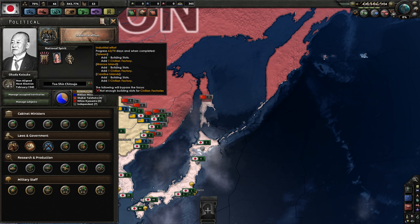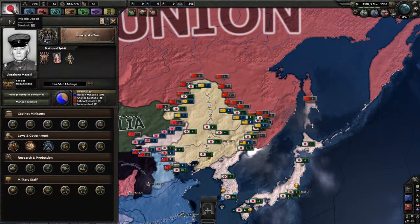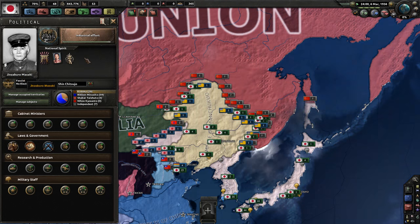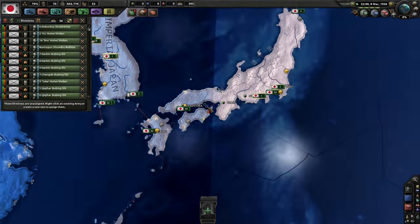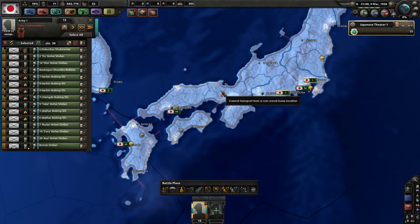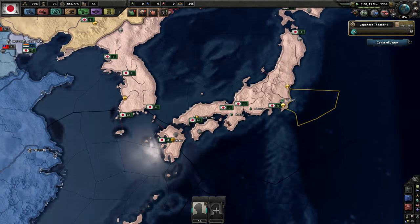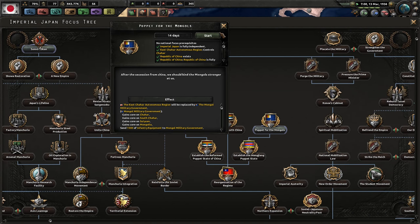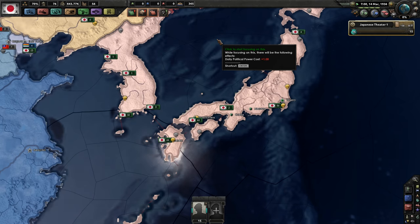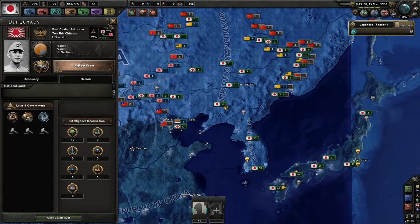Kodoha victory: the coup led by the Imperial Way faction — also known as Kodoha — has been successful due to the sudden cabinet reshuffle ordered by the emperor. Today marks a new chapter for Japan, for the emperor. So now we are called Imperial Japan and we are led by Kodoha — making us fascists. Jinzaburo Mazaki is the leader. He had been killed historically, but since we acted differently he managed to survive. Congratulations to him. Let's build civilian factories and also create puppet governments for the Mongols.